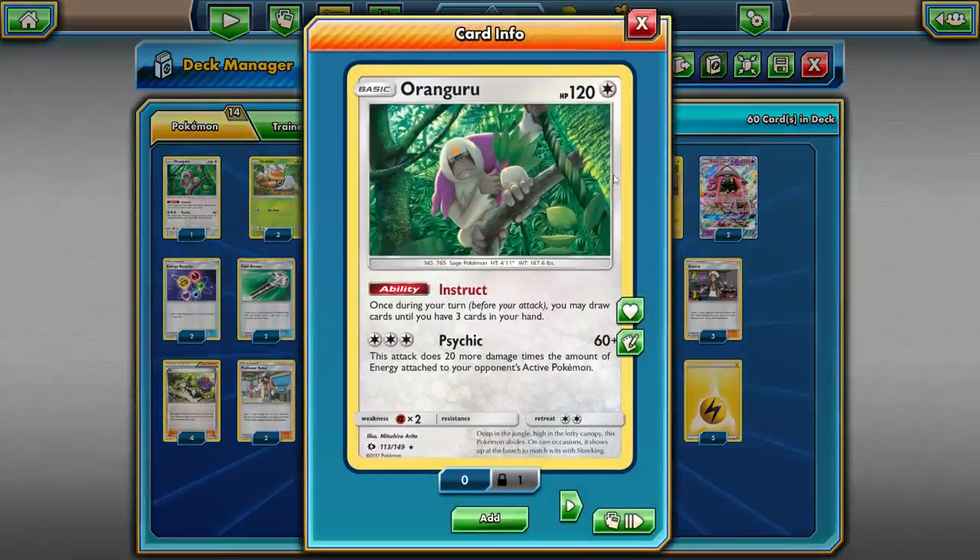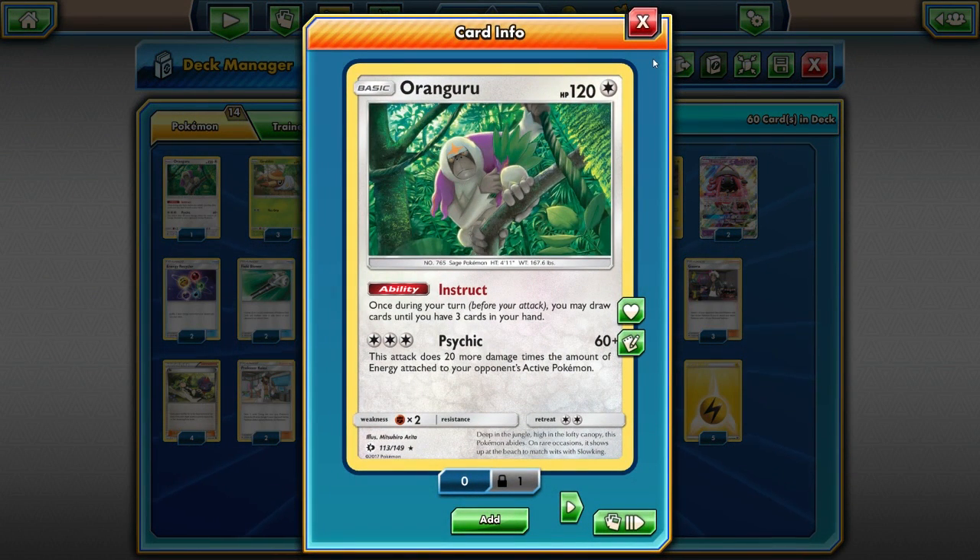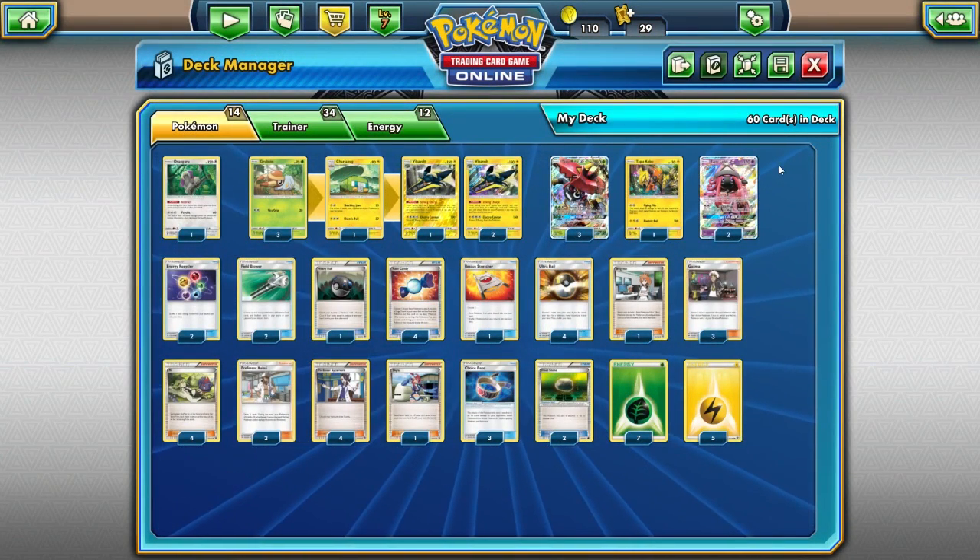We're also playing a copy of Orangaroo. Its Instruct ability lets you draw until you have three cards in your hand — may not sound like much, but it's a basic so we can use Bridget on the first turn to get it out. Anytime we need to draw cards in a pinch we can do that, hopefully drawing two or three cards to get what we need, like a Choice Band or extra energy. Orangaroo is also a decent secondary attacker, doing 60 damage plus 20 more for each energy on your opponent's active — so a soft Gardevoir counter.